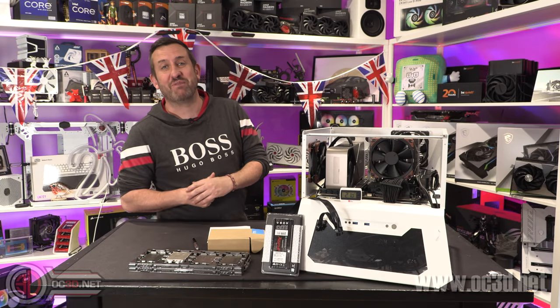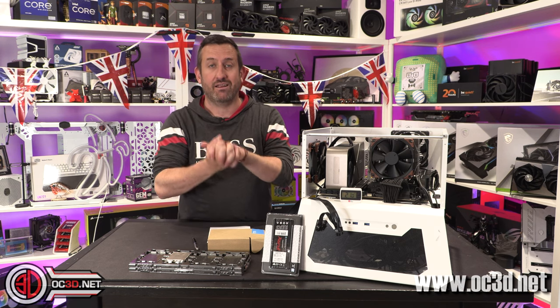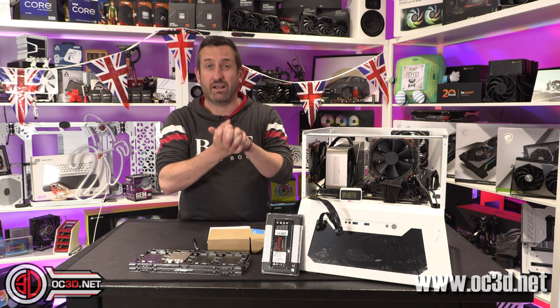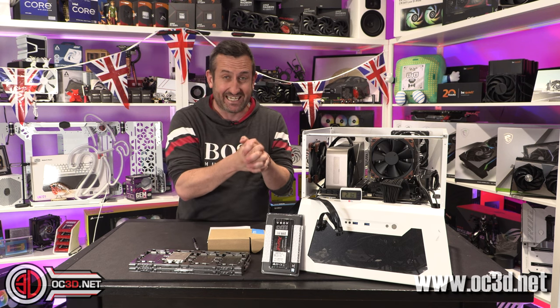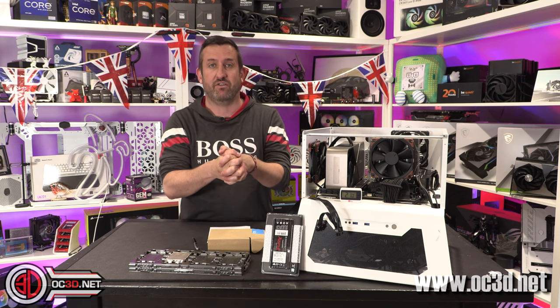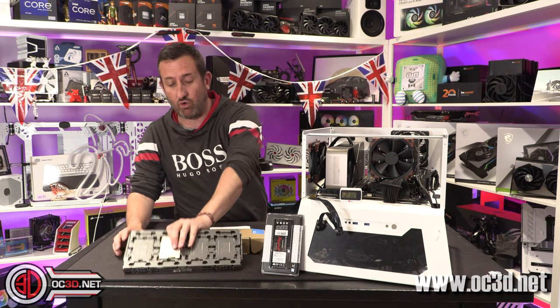Hey guys, it's Tiny Tom Logan back with another video for you. Today I've actually managed to get my hands on the Xeon W93475 and W93495 processors — that's 36 cores and 72 threads on one, and 56 cores and 112 threads on another. These things are absolutely enormous.